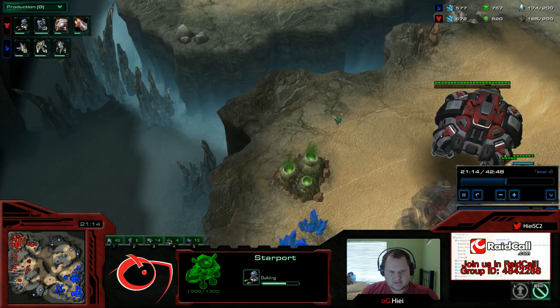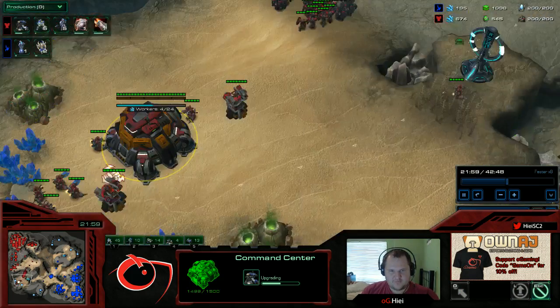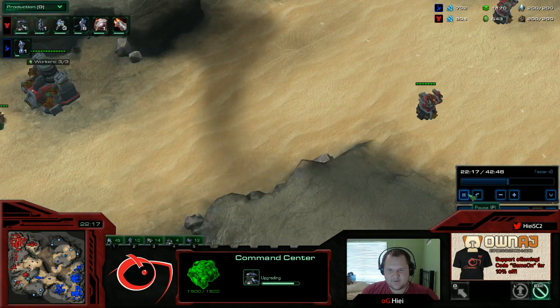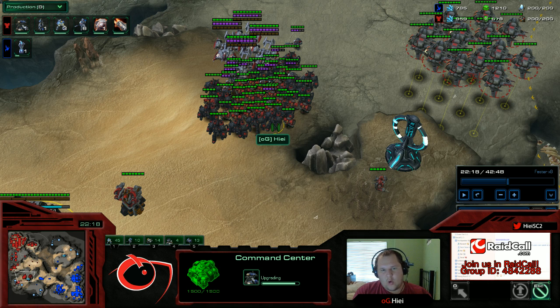We take our 5th base, and from here at this point all I'm building is — I've completely stopped Marauders. And something that hasn't really ever been explained, at least not in good terms, is: why is Mass Ghost Viking so good? I'll explain that right now.